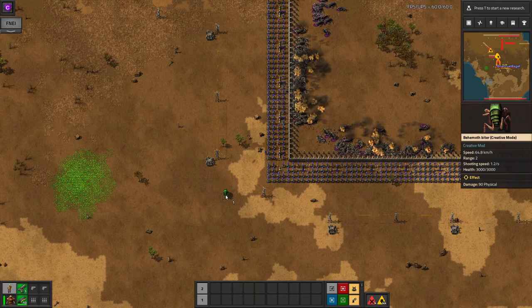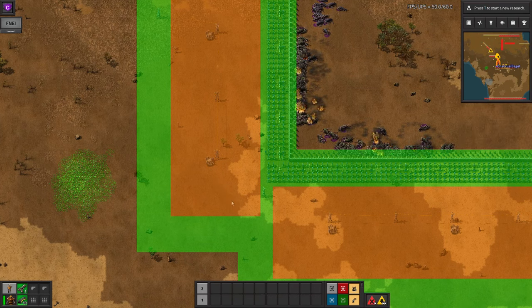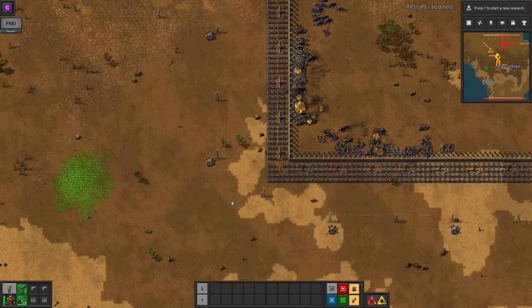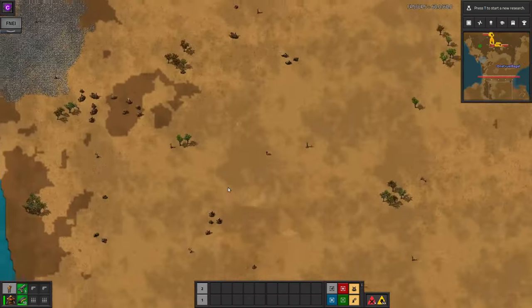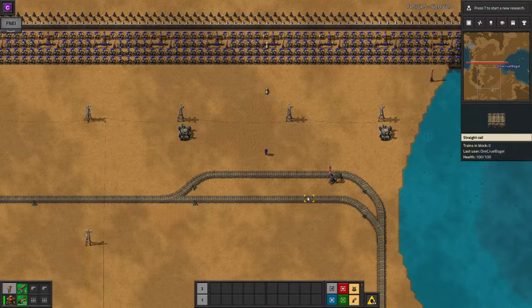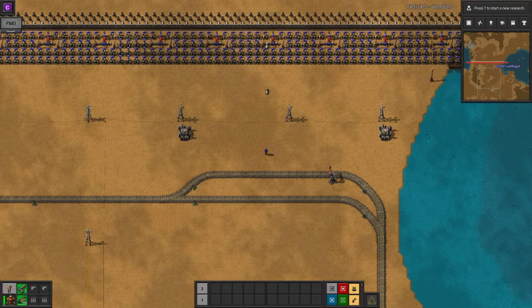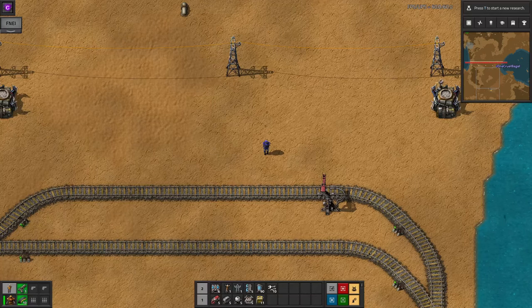The best way I've found to get around this problem is to split the robo network at the corner, making two separate construction areas. This does, of course, bring its own complications for supplying the system. Speaking of supplies, that brings me neatly onto the next part of the video, ensuring that the wall can be kept maintained. As the biters attack, it's inevitable that the walls will pick up a bit of damage, ammunition will be consumed, maybe a turret will be destroyed. We need to keep bringing spares out to repair and rebuild. You could set up a system where trains bring out a wagon of ammo, a wagon of laser turrets and so on, but this would be very expensive in parts and would require a massive array of stations or a single very long station. Instead, what I like to do is set up a single resupply train that has a sensible amount of all the parts required and will head out to an outpost station whenever it's needed.